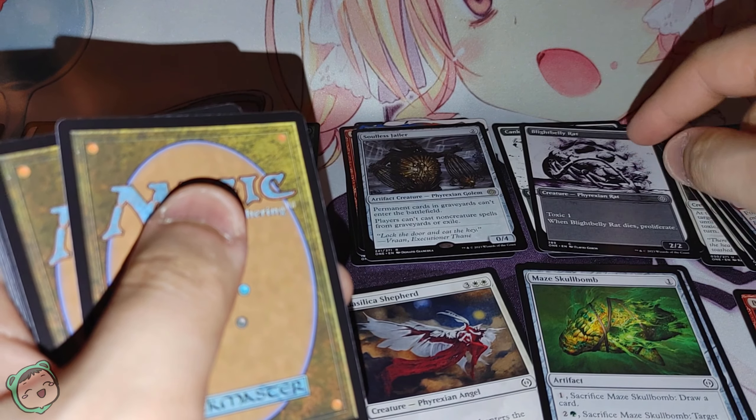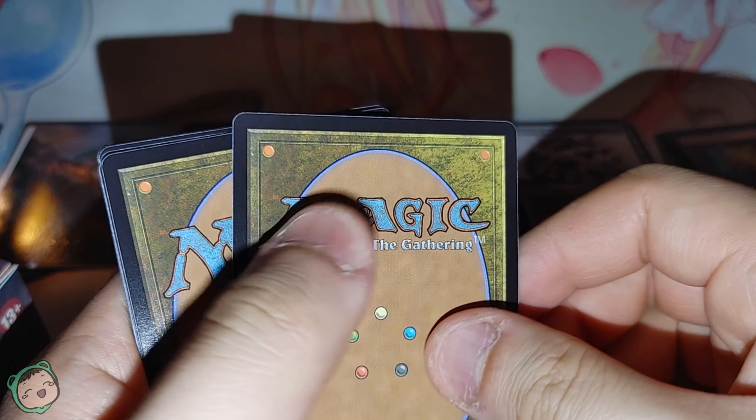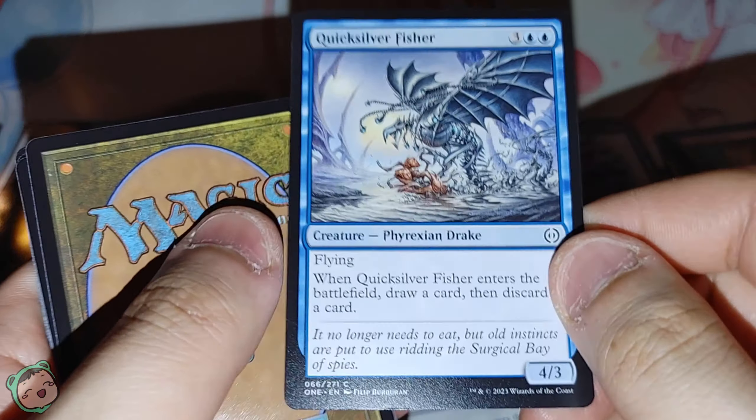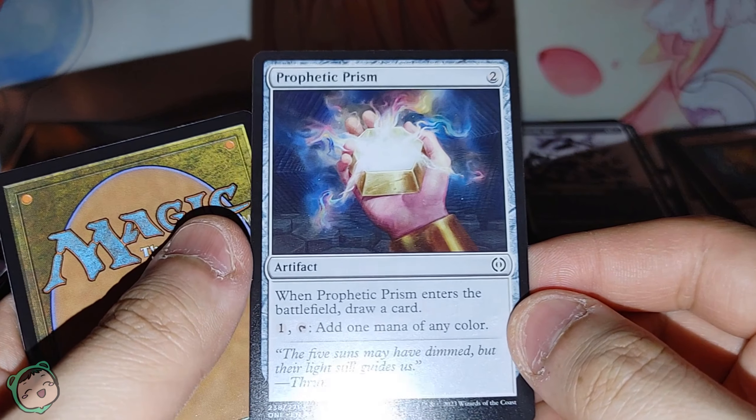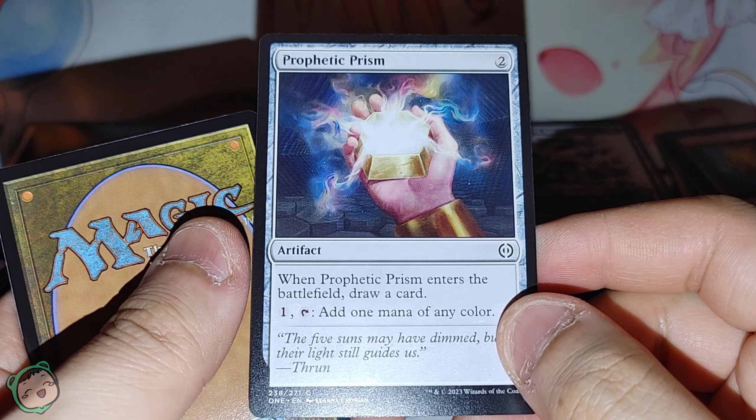Haven't seen a lot of black or blue for commons. We got Click Silver Fissure — three blue blue, flying. When it enters the battlefield, draw a card, then discard a card. And Listener Seer — when it enters the battlefield, it enters with three oil counters on it. Tap, remove an oil counter to scry one. We got Prophetic Prism — when it enters the battlefield, draw a card. One tap, add one mana of any color — so you pay one to get whatever color you want. Neat.